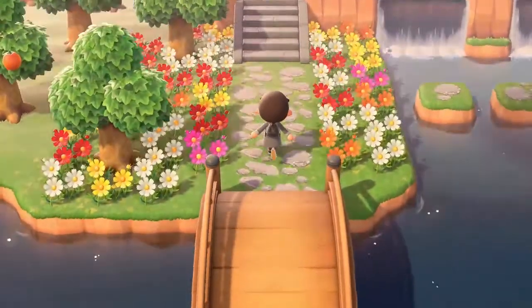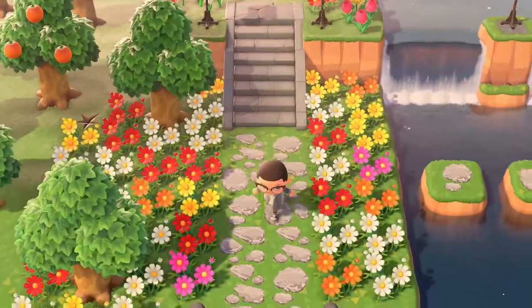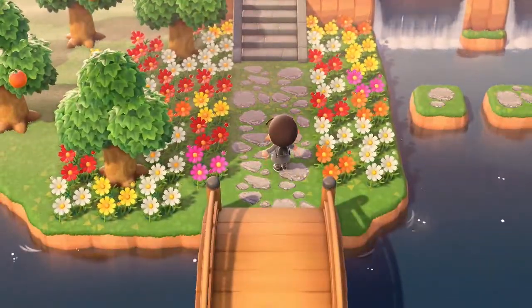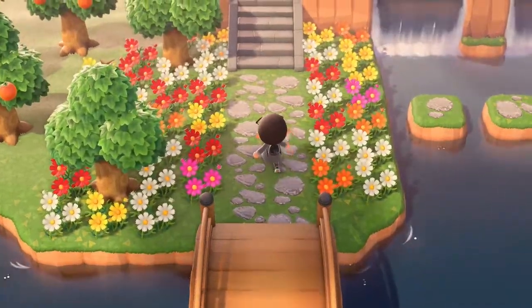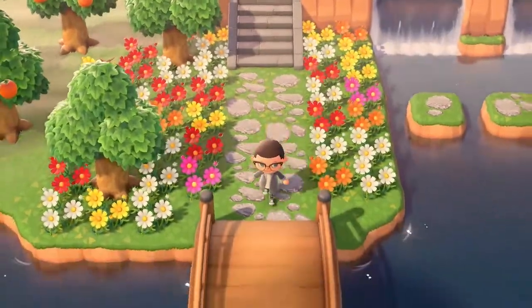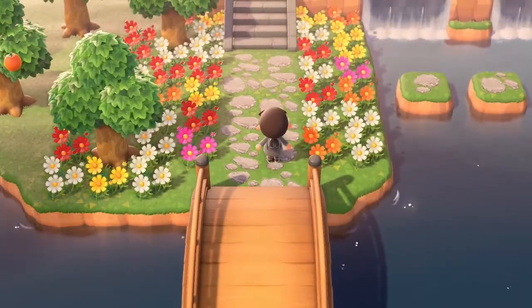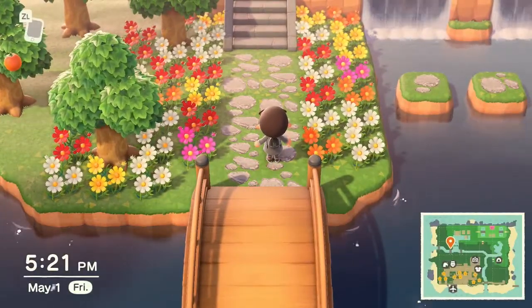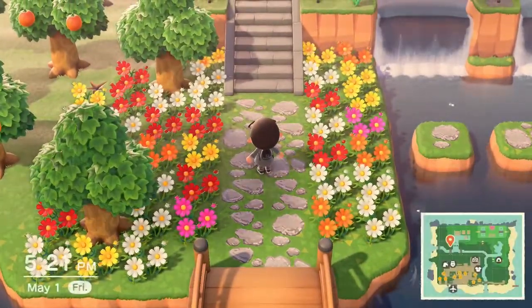The first thing you'll notice: lots of flowers, and also a custom designed stone pathway. I don't know where exactly the design is — I've tried looking for it again but I haven't been able to find it — but the best thing I can say is go on Twitter and search #ACNH design as a hashtag.